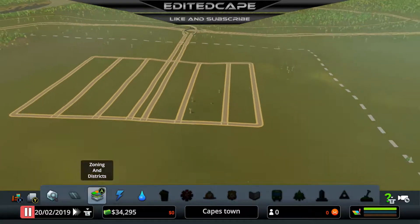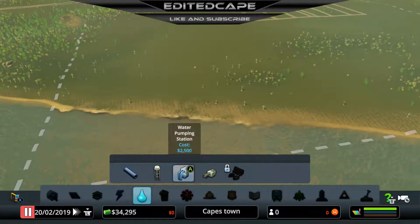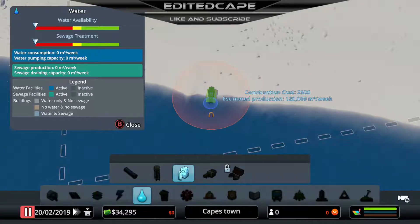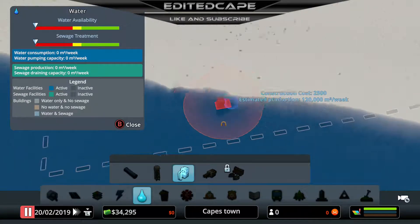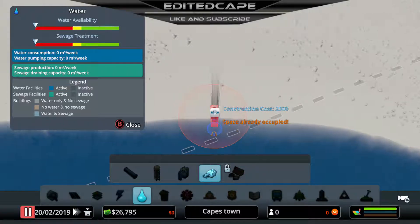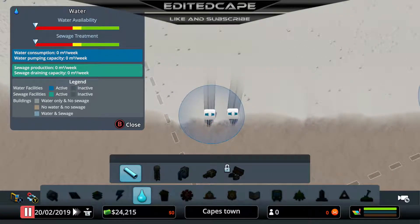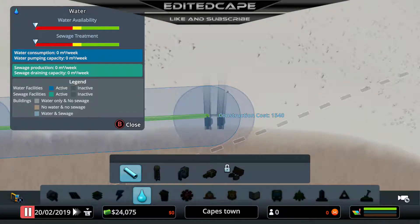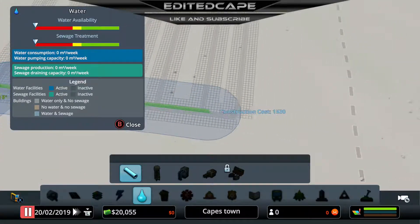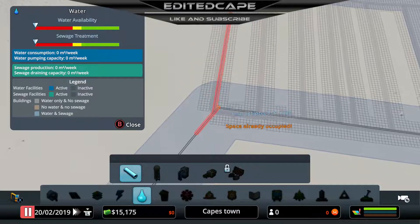Now I want to start getting power and water. The closest power and water would be right here. I want the water intake to be all the way up there so we don't get sewage backup and contamination. During my practice run I actually killed my entire city by accident when I placed the sewer in front of the intake and it just didn't work out well. So yeah, don't do that.